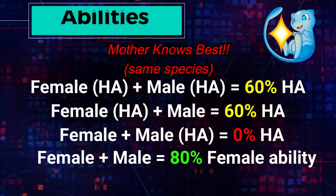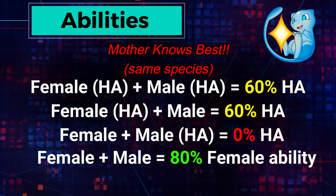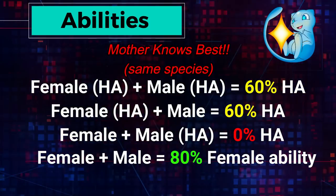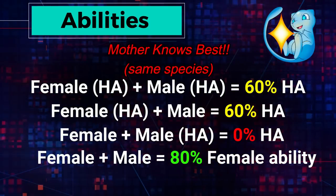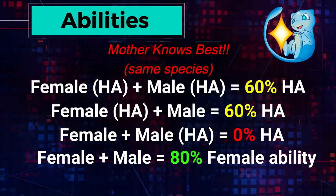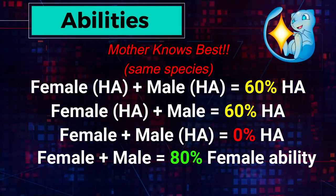Now let's talk about ability inheritance numbers. If you have a female Pokémon with a hidden ability (HA) and a male of the same species with a hidden ability, you have a 60% chance of passing that HA down. If you have a female with a HA and a male without a HA, it's also 60%. If you have a female without a HA and a male with a HA, you have a 0% chance — the male's HA doesn't matter. If neither parent has a HA, you have an 80% chance for the female's ability to pass down, though that would not be a hidden ability.